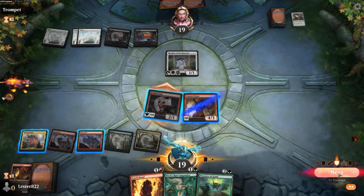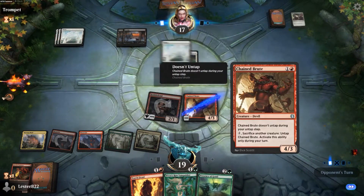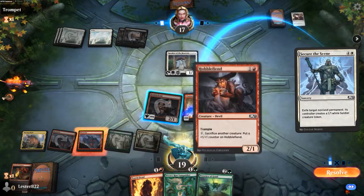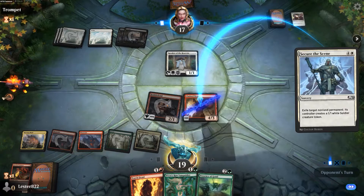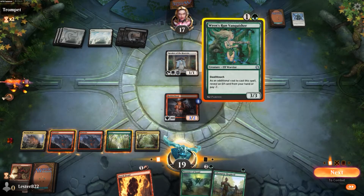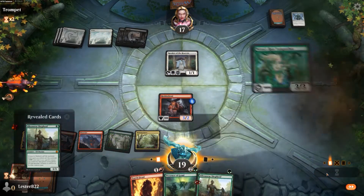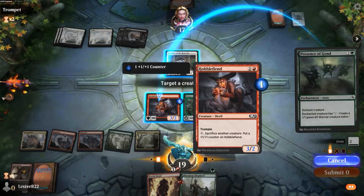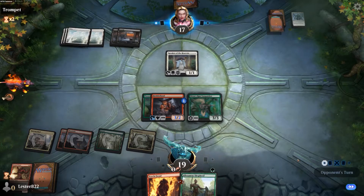This was my first set of Jumpstart. I have done a couple games after this, and I think I got Elves again — because by the way, if you see Elves, pick it. It's a very powerful theme and the rares and mythics are guaranteed to be from Jumpstart. You could end up with Craterhoof Behemoth, which is just an insane card, and even Allosaurus Shepherd is a pretty good card.